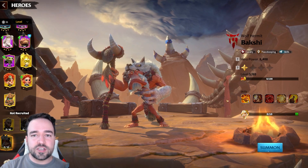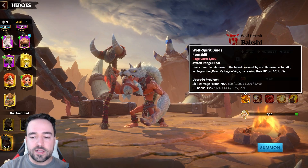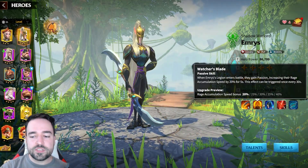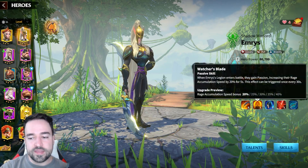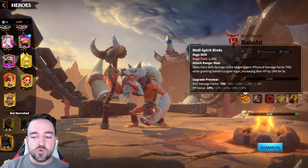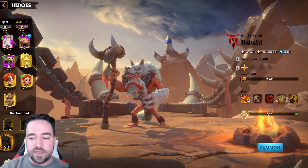If you are going to be playing Bakshi, do not star him up at all. Don't give him any stars until his first skill has 5 points in it — basically until he looks like an unstarred Emerus. Wait until the first skill has 5 points, then unlock the other stuff. This is a must because Bakshi's first skill is the best.